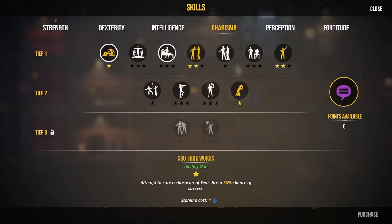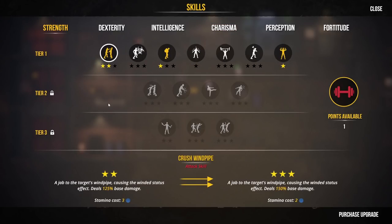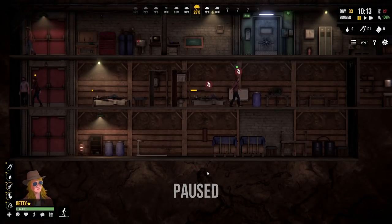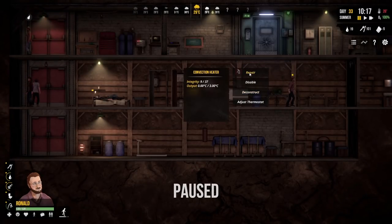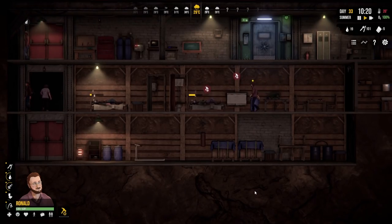Betty already has the Mission of Mercy skill - good. So really it's only Will and Ronald that need that skill, and then everyone can go out and we're impervious to the enemy as we wander around - unless we go and attack them ourselves, then there'll be a fight, but they're not going to come and find us. Let's get Betty's Crush Windpipe up to the top - Betty's signature move.